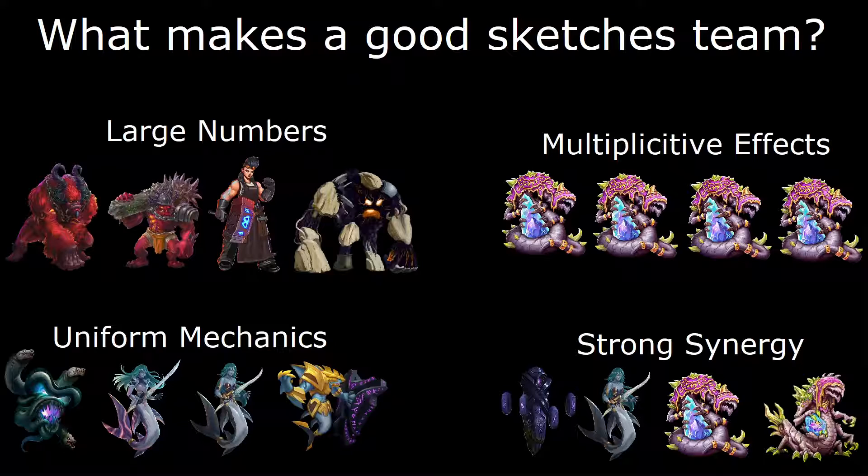As long as the four units on the floor have good synergy and allow for multiple triggers from the same occurrence, it will be a strong Sketches floor.